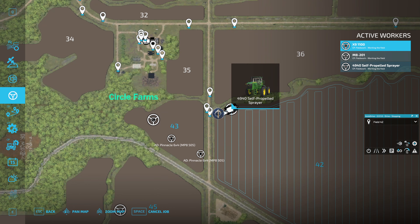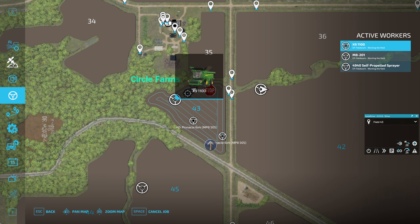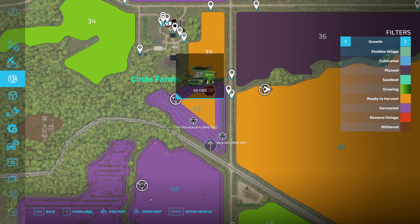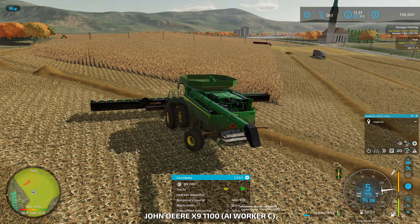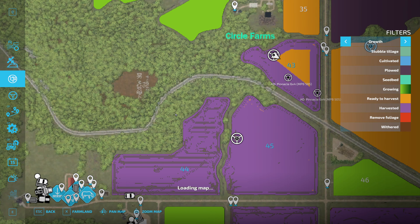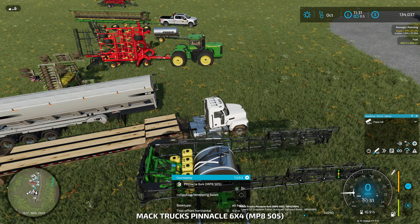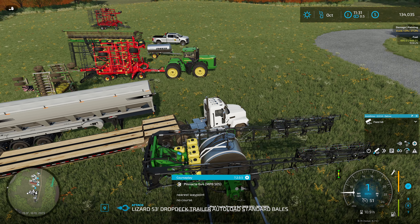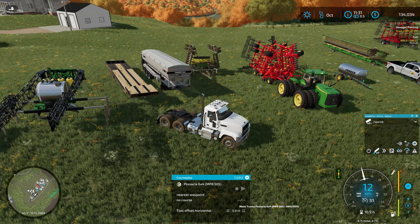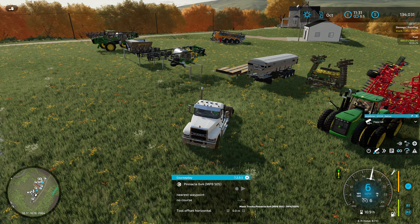We'll see how far that goes. In the meantime, let's check how things are going over here — make sure everything's okay. Looks like we're doing pretty good. Let's go find the convey-all and put some lime in it — at least have some lime ready to go. Not saying we're necessarily going to use it, but if we need to, we'll have it.